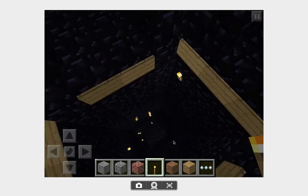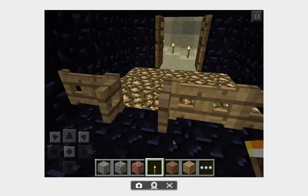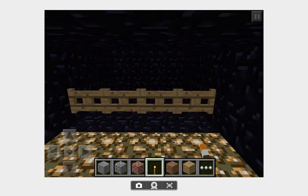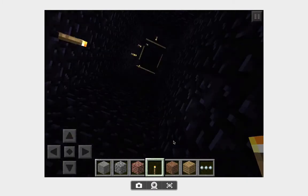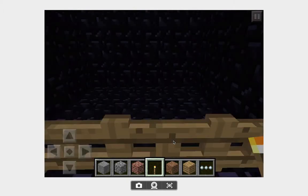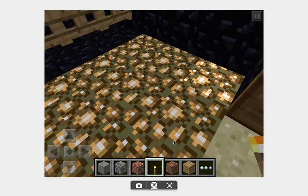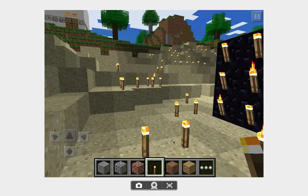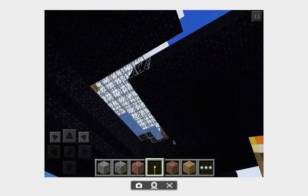Remember to put signs around the edge of the tubes because otherwise the mobs just don't want to fall off cliffs — they think there are solid blocks so they just walk right over them. You also want to build a little house around the block where you're going to stand to collect items. Then put these fence gates in because sometimes spiders climb down the walls and get out and kill you, so the fence gates stop the spiders getting out. Then put some doors and some torches to make sure mobs spawn in the shadow of the mob grinder.